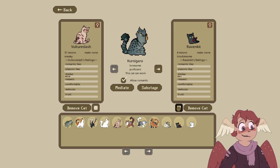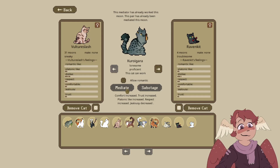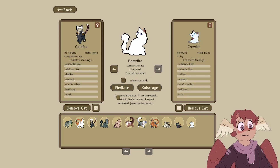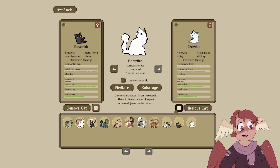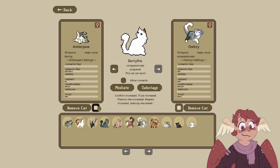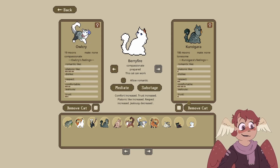Vulture Slash and Raven Kit — why do you hate each other? Why does Vulture have beef with a kitten? We're taking off the romantic aspect — it didn't really seem like it changed the dislike at all. Let's find another pair. Dude, Raven Kit and Crow Kit are bonded! They are a bonded pair — they are never being separated. I've never seen two cats that just joined the clan have such high green for each other.